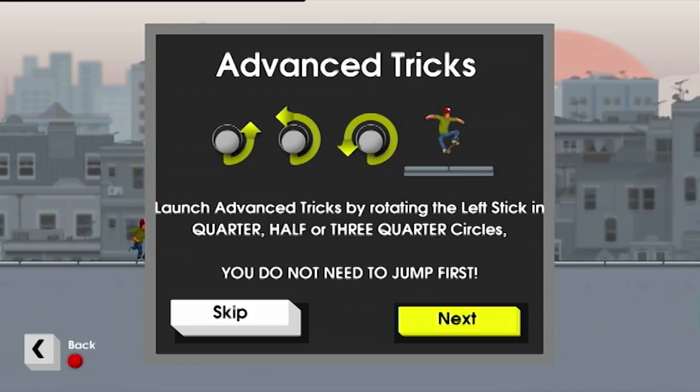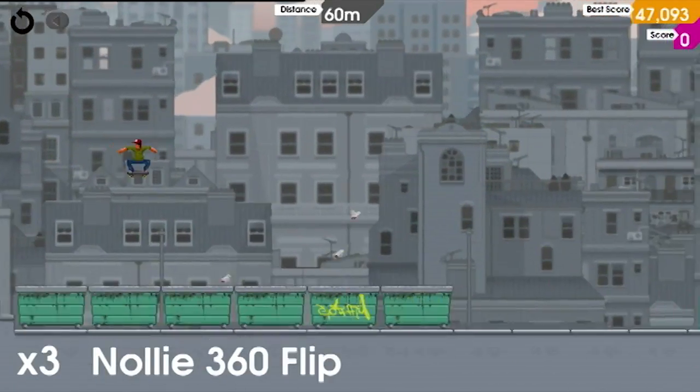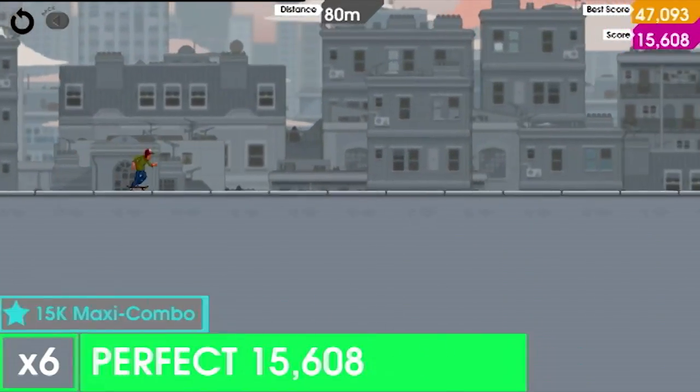We did try it with the keyboard and mouse, but the moves just feel much more fluid and intuitive with a controller. Your jumps and grinds are performed with the left thumbstick, but to score those extra points, you have to time your landing perfectly. It's a great example of an easy-to-learn-but-tough-to-master game. One thing I really liked was the music — skating along to dubstep feels just right.